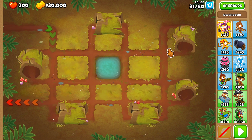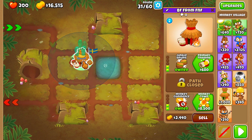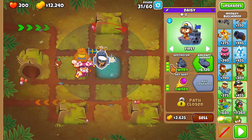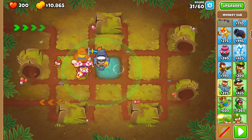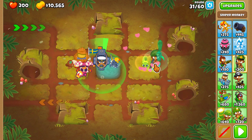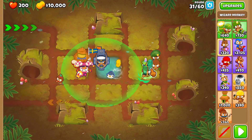We're going to be doing this on easy deflation because it's the easiest way to do it. To start this run off, you're going to want to get a 2-0-2 village right here. Place Gwendolyn down right here. Get yourself a 3-2-0 destroyer right here and a 3-0-1 sub all in range of the discount village. Now outside of the discount village range, you're going to want to get yourself a sniper monkey, a dart monkey with long range darts, and finally a wizard monkey.